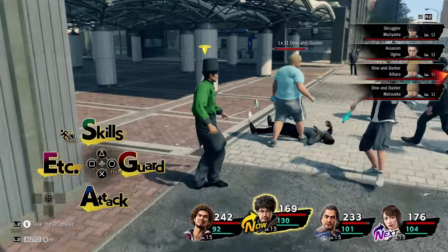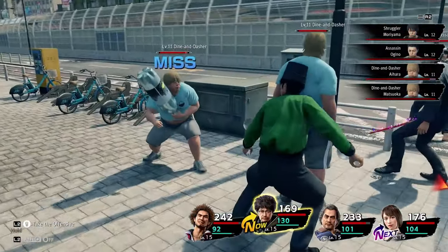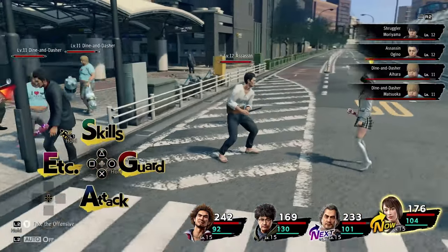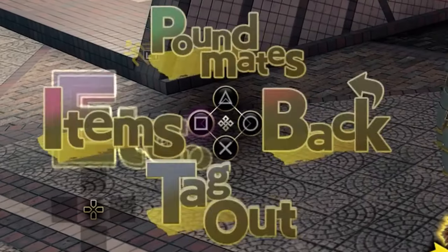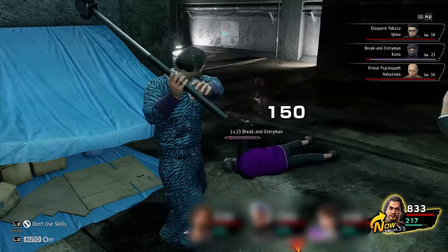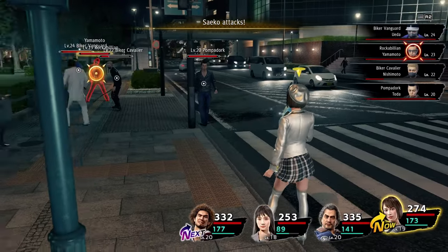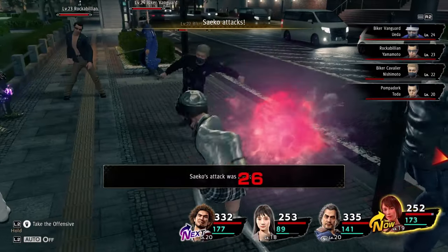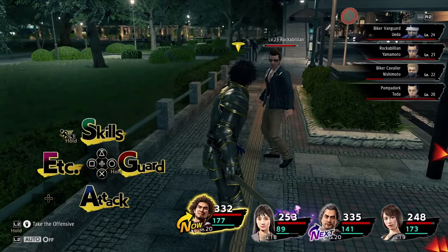If you're familiar with turn-based JRPGs, you should feel right at home here — it's pretty intuitive. At the beginning of an encounter, you select whether to use special skills, guard, attack, tag out, or use the miscellaneous menu for items. Tag out means to swap out the character for someone else on your roster. When you first get into battle, check the positioning because if an enemy gets toppled next to a party member, they will often follow up with an opportune strike. Know that you can also get interrupted by an enemy if you cross paths with them while targeting another — they'll sometimes block you and this will cost you a turn.